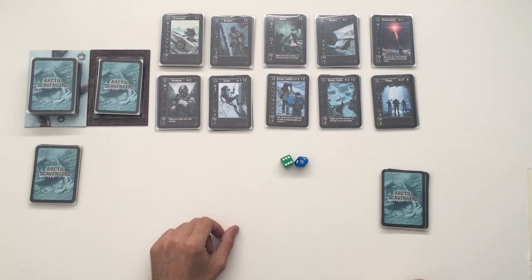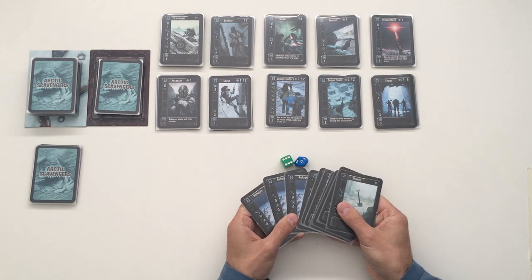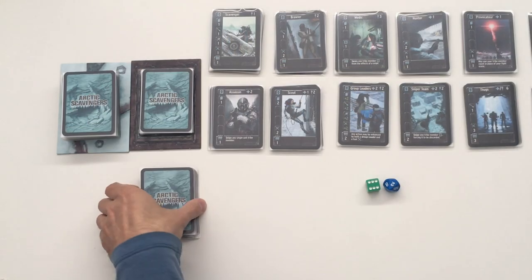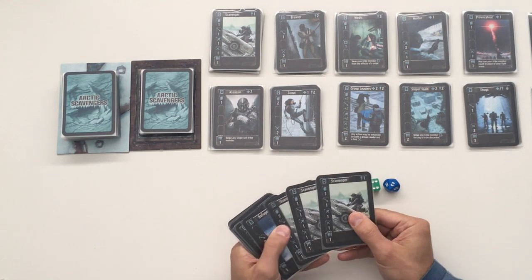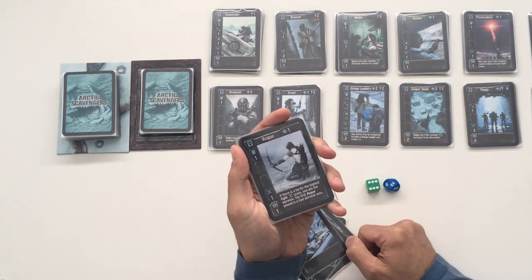Here's the setup for this quick and dirty solo version. Firstly, the human player — that is you — will start with a standard base game deck: four refugees, three scavengers, a brawler, a spear, and a shovel. As for the AI's deck, he will have three scavengers, three refugees, one brawler, one spear. I like to put a rogue in there, which is from the Recon expansion.